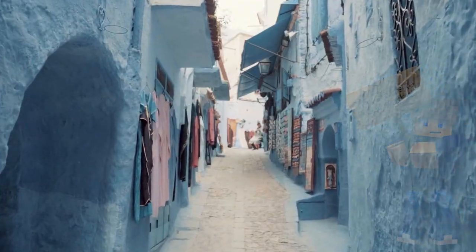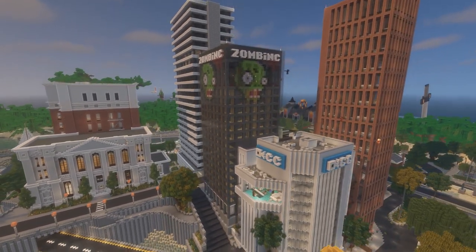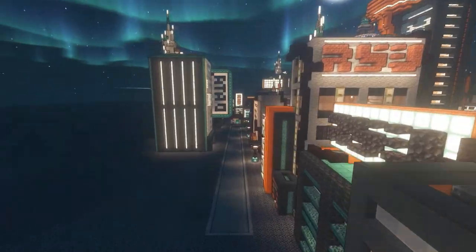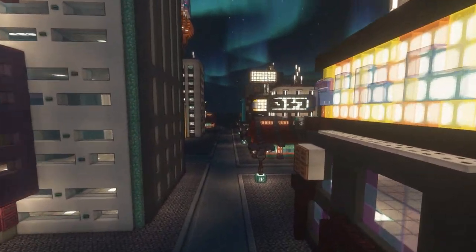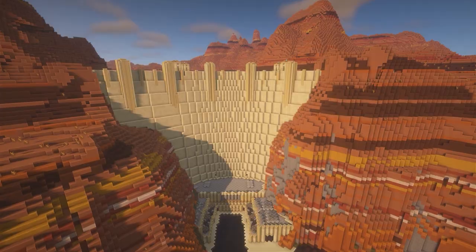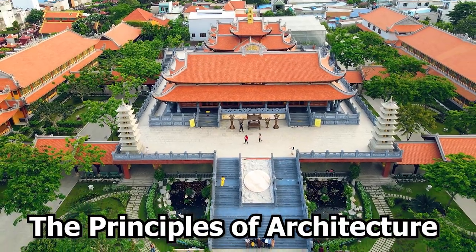Architecture shapes our surroundings and influences the way we live, work and play. Now imagine being able to bring the same level of excitement and creativity to the world of Minecraft. By understanding the principles of architecture, you can turn your building projects from simple structures into stunning masterpieces. You'll be able to create functional and beautiful buildings that stand out both aesthetically and structurally. From designing your dream home to building a massive cityscape, architecture in Minecraft can elevate your building experience and take your creations to new heights.